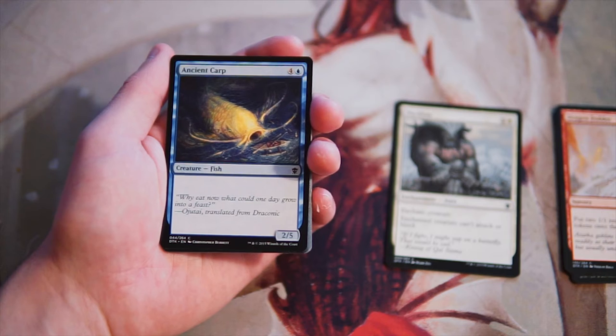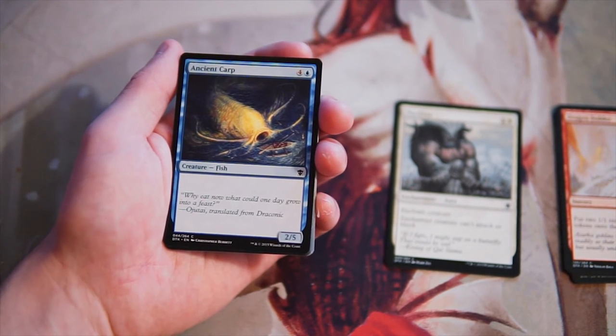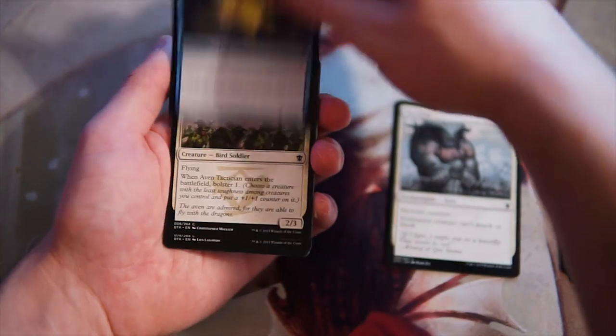Ancient Karp is a 2/5 vanilla creature for four and a blue. Very unexciting, not good at all. Interesting art, but in general, not good.